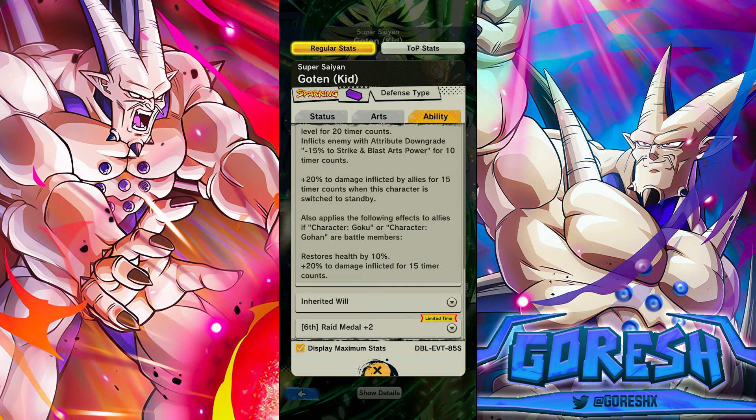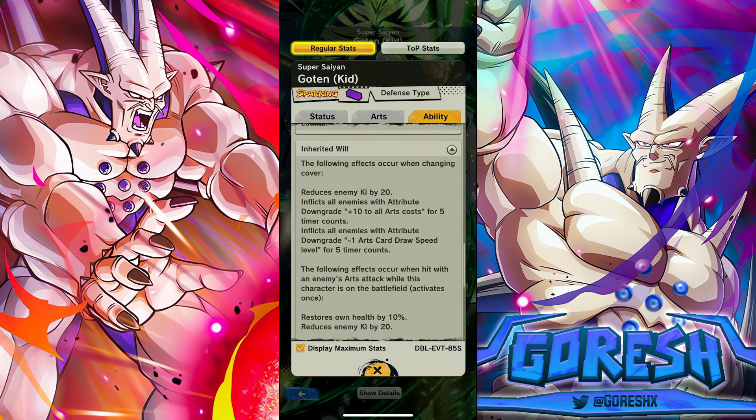It also applies the following effects to allies if Goku or Gohan are battle members: restore self by 10% and 20% damage inflicted. So he is actually doing team healing if you have a Goku or Gohan on the team — that's 40% support total, which is not bad. Following effects occur when changing cover: reduce enemy ki by 20, plus 10 to all arts cost, and minus one card draw speed level to all enemies. That's a pretty solid disrupt effect.